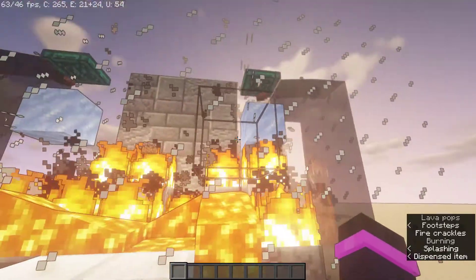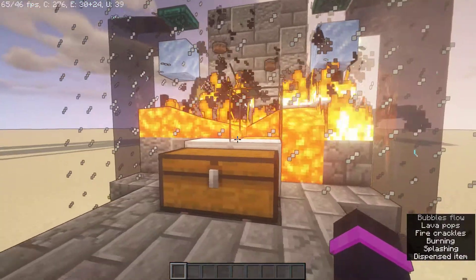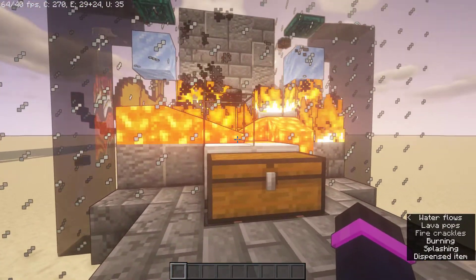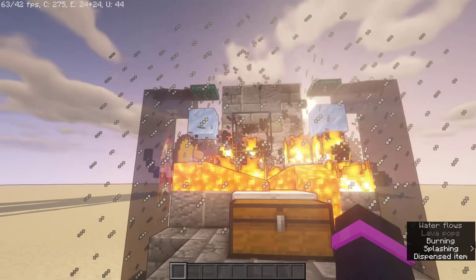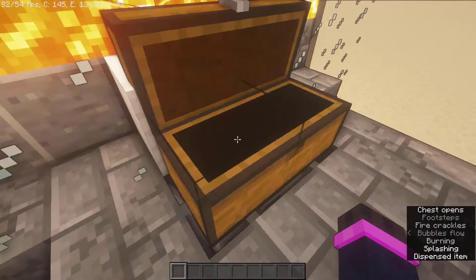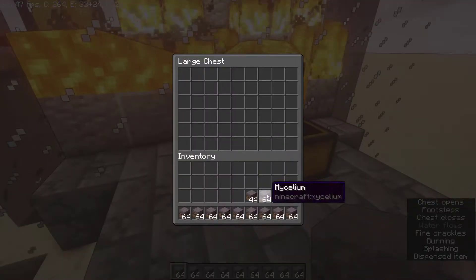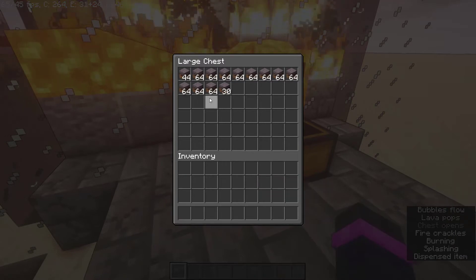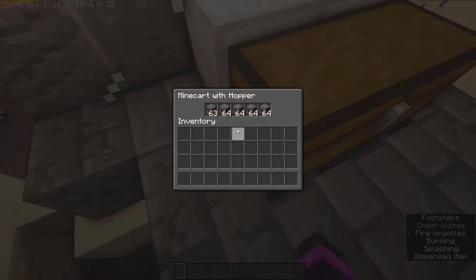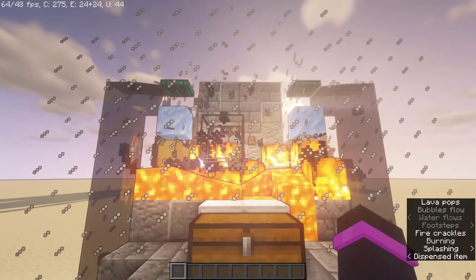It's a really simple design, so you can space out the water columns as much as you want. The main thing here is just the speed of it — it's really fast from being empty, and then it does clog up a little bit, but it is still pretty fast.